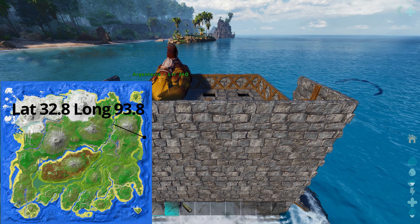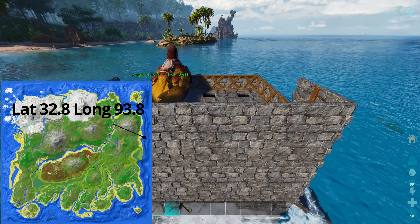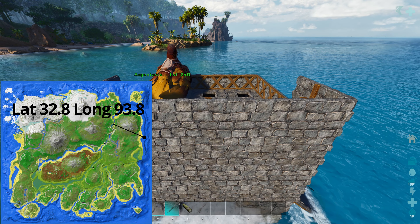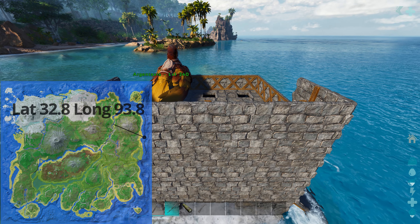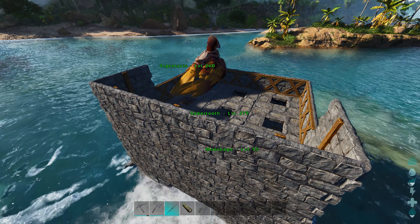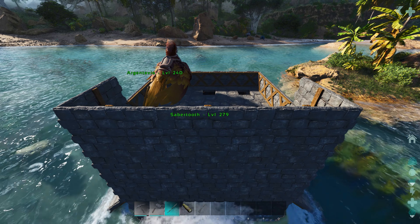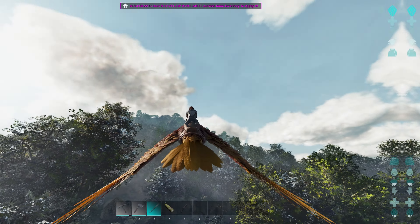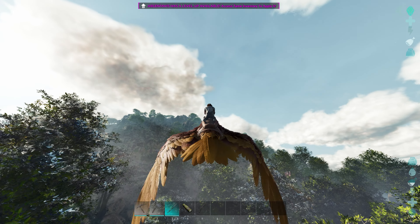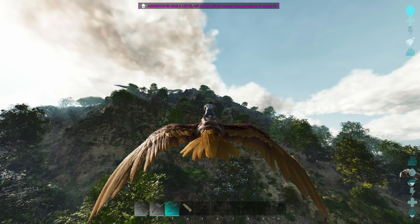We packed up our raft with all the supplies that we needed and a couple of tames to help us along the way, and we traveled to the eastern side of the island to one of the large mountains. There are many little buildable islands. I'm just going to pull up next to this one, then we'll jump on the bird and do some scouting up the mountain. It's actually my first time flying up on one of these big mountains. I'm going to fly around and see what we can find — we need a Dodik and we need an Anki.